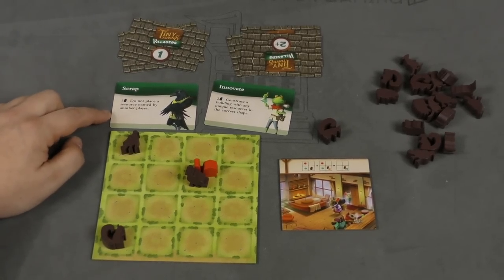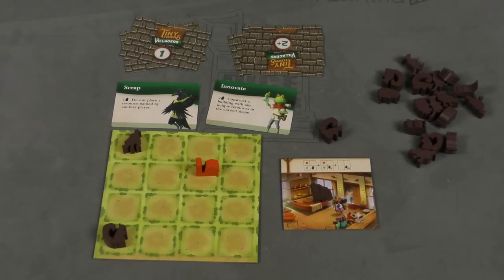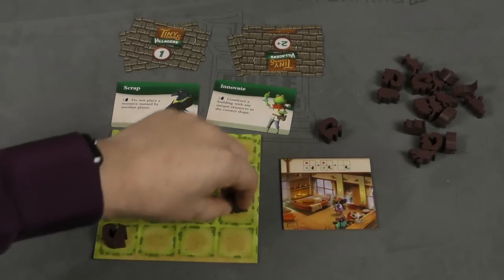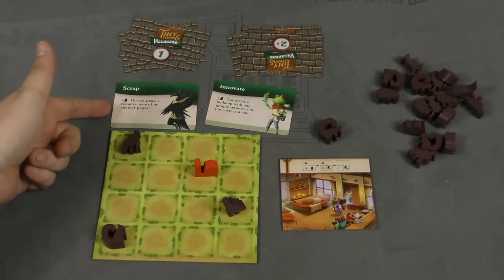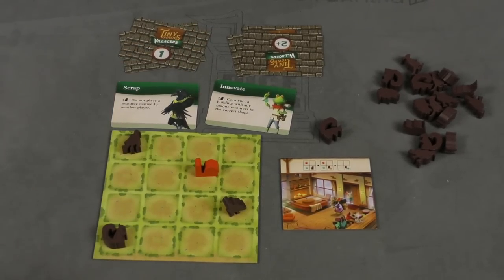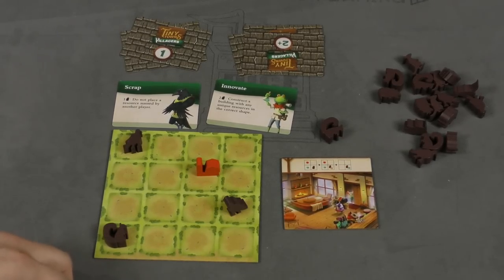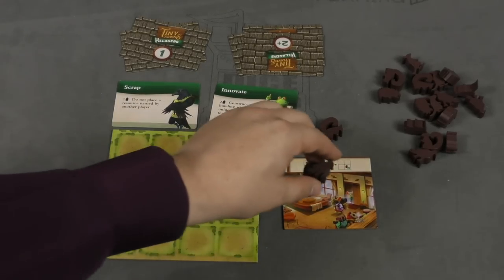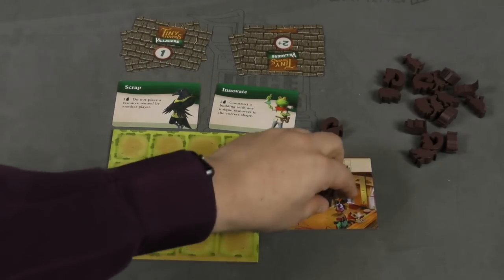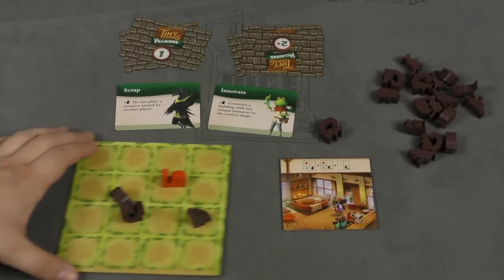For example, here I can choose not to place a resource named by another player for one villager. If I use that ability, I take them out and put them in the lodge. On each other turn you place the villager in an empty spot on your board, so you'll have a chance to use these abilities over and over again. Here I can construct a building with any unique resources in the correct shape — that costs two villagers. These are the new mechanisms added to the game.